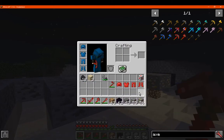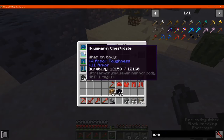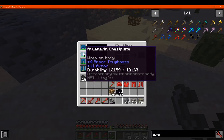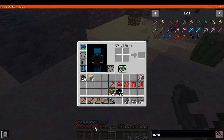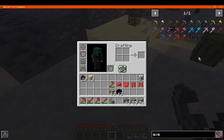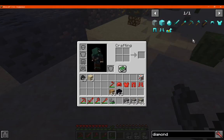We'll also cover the armour. The armour has 8000 to 12000 durability, armour toughness is 4, and the armour protection level is much higher than usual. It does use quite a bit as you can see on the armour bar. We just have the helmet and boots on — you can see it already takes up possibly about gold or chain level in protection, and armour toughness is a lot higher than diamond.